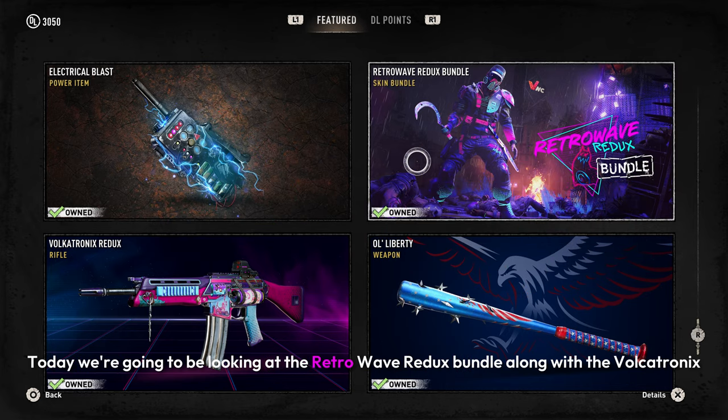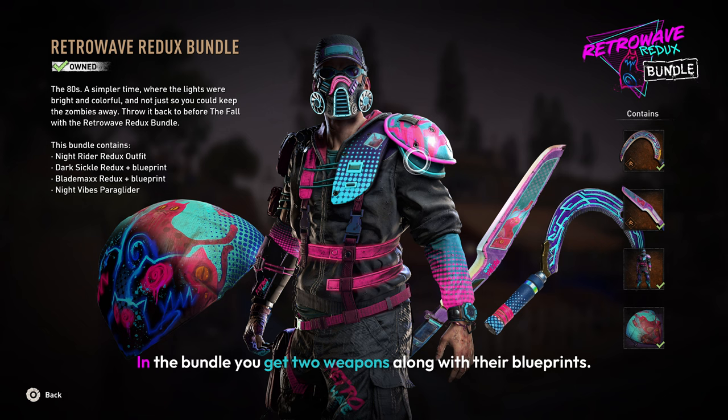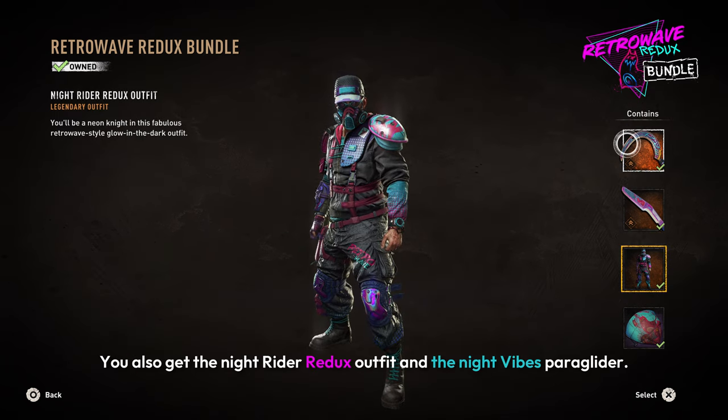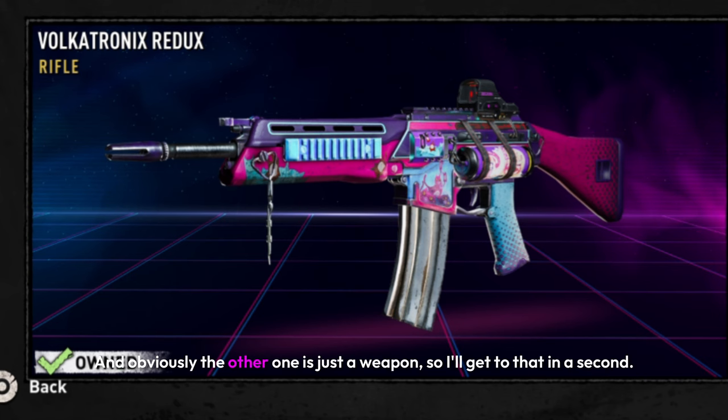Today we're going to be looking at the Retrowave Redux bundle, along with the Volkatronics Redux weapon. In the bundle you get two weapons along with their blueprints — the first one being the Darksicle Redux, and the second one being the Blade Max Redux. You also get the Knight Rider Redux outfit and the Knight Vibes Paraglider. The other one is just a weapon, so I'll get to that in a second.